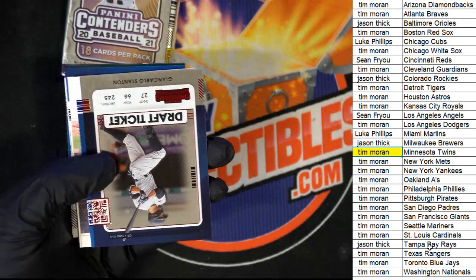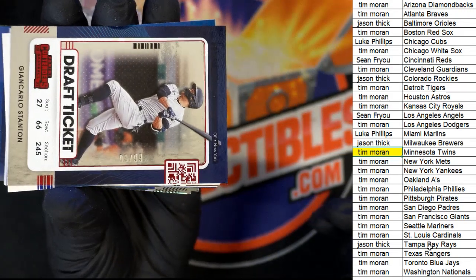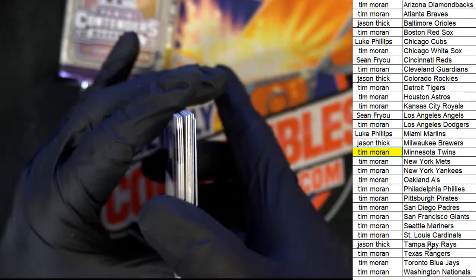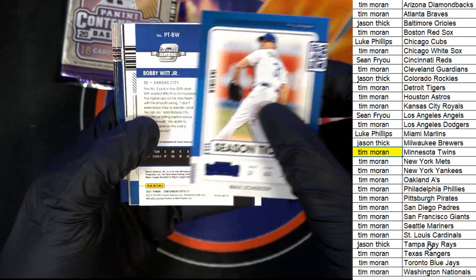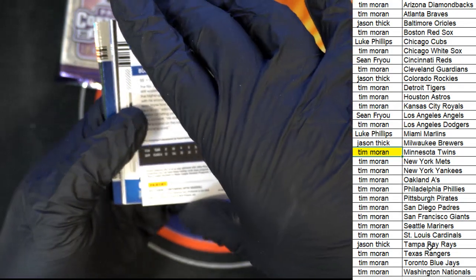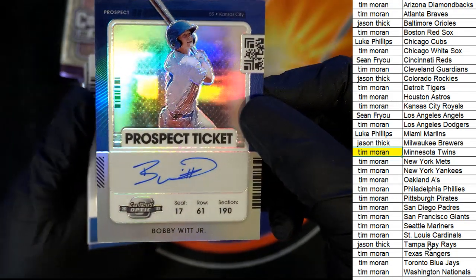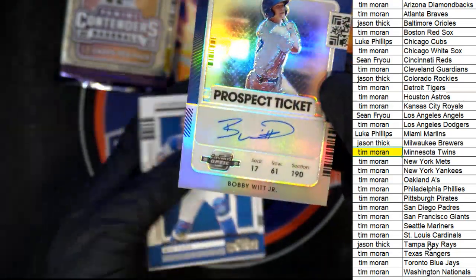And there's a red foil — this one's number 299 — Stanton for the Yankees. And the hit — oh, is that a Max Scherzer? There's a blue foil, and the hit is... Bobby Witt Jr.!